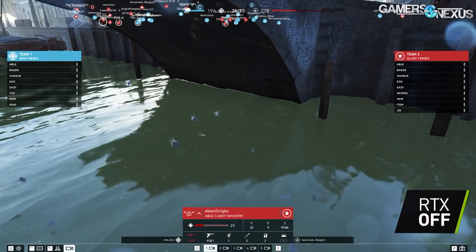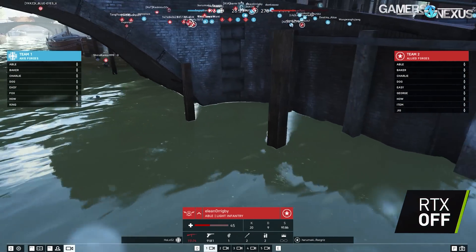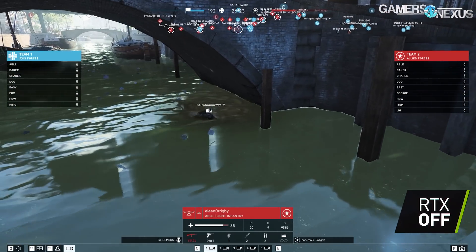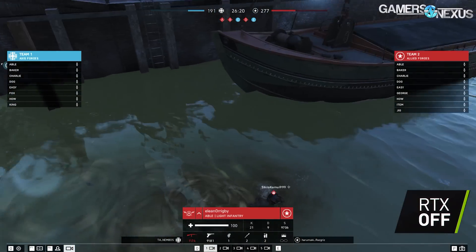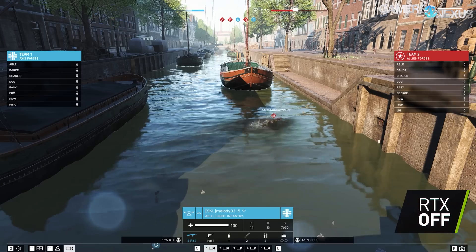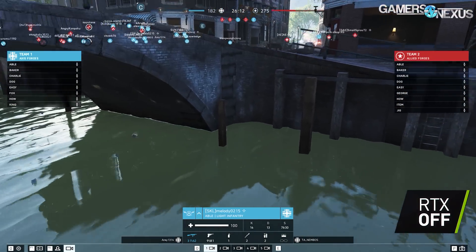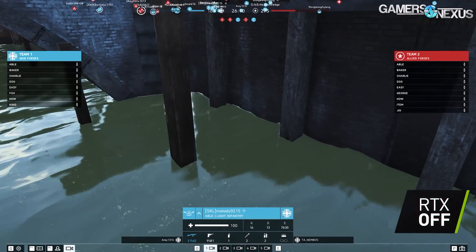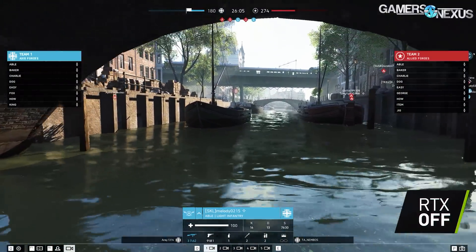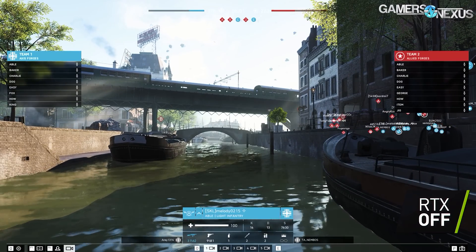Those streaks happen because the object is occluding the water as it moves over it, and there's a latency on the update for where the object is versus what it's occluding. If there's no traditional way to fix that, this is basically what RTX is all about — trying to get rid of these small artifacts that have been in games for decades. But it's very expensive in terms of resources to do this, which is the downside you all see.